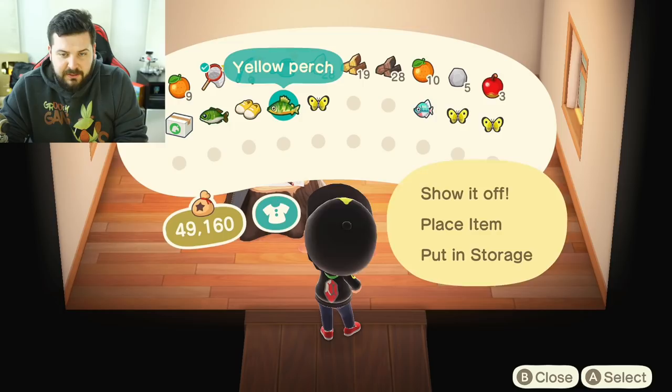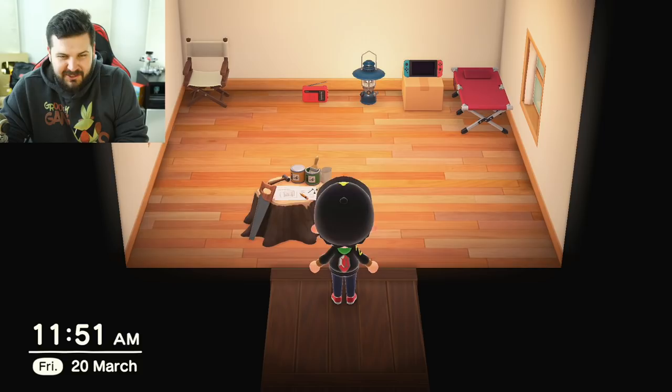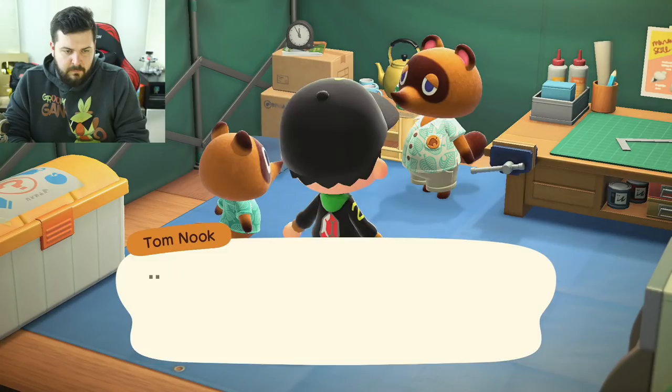Our little hut is now upgraded to a house, which is amazing because we now have storage. At any time you can hit X, access your menu, and put things in storage. There's now a designer mode that makes it super easy to move things around wherever you want them to be. I now realize how little furniture I have.